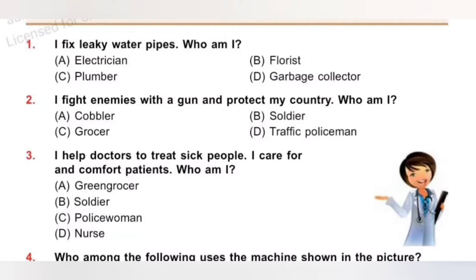Question 2: I fight enemies with a gun and protect my country. Who am I? A. Cobbler, B. Soldier, C. Grasser, D. Traffic policeman. I fight enemies with a gun and protect my country — that is a soldier. Option B, Soldier.